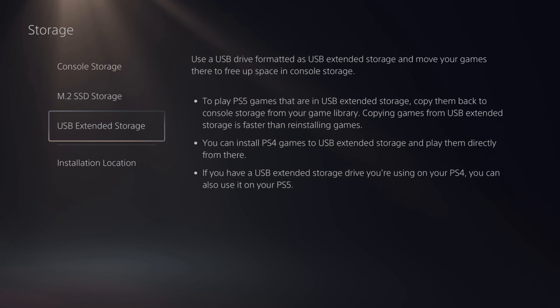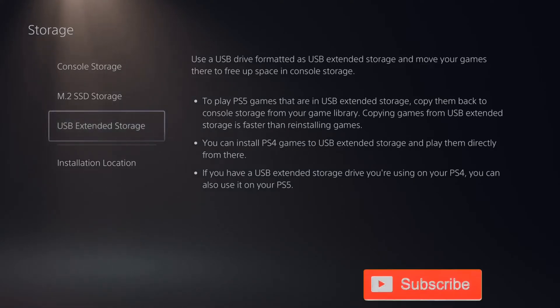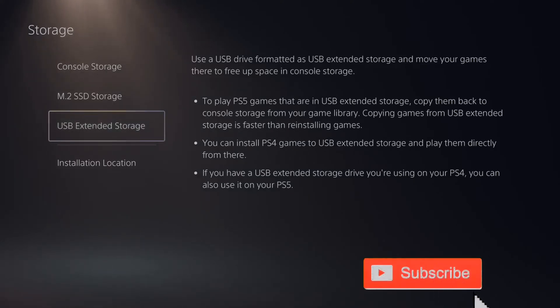It's very easy to format your hard drive. You can do this on the PlayStation 5 — go to Storage and then go to USB Extended Storage. There should be an area to format it on the PlayStation.